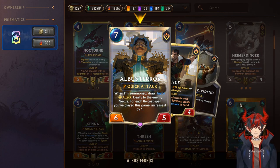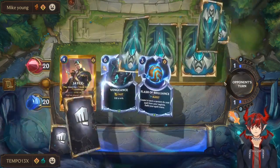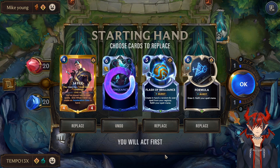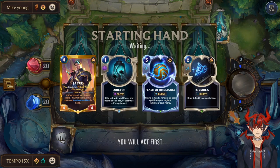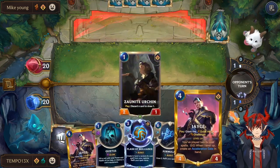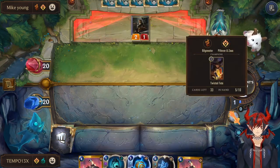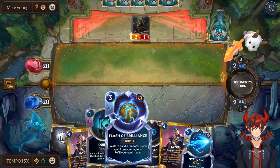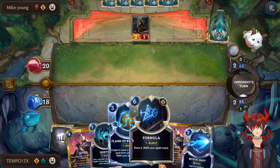That's it for the Heimerdinger Jace deck rundown — now here's a live commentary game. For the example game we have the new keg-spam OTK deck type — pretty annoying. We get rid of Vengeance; we have Jace, Flash, and Formula. That's really good but we kind of have to kill them early. Merchant Grass Testing — wow, Make It Rain! We have Mystic Shot, we got some removal.